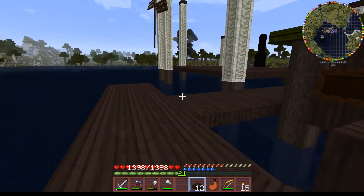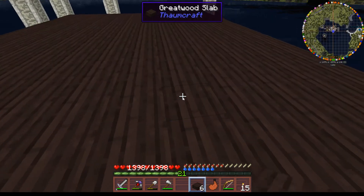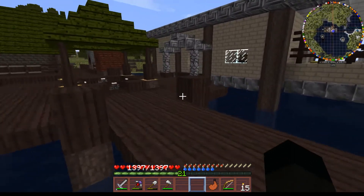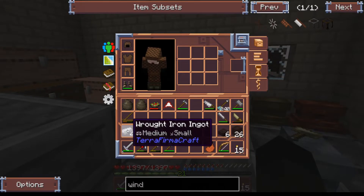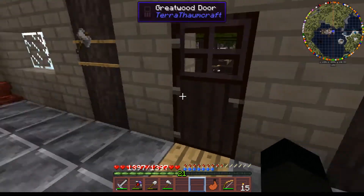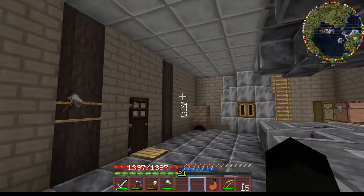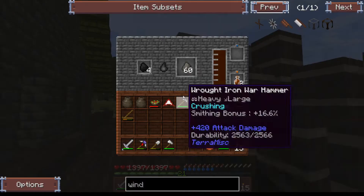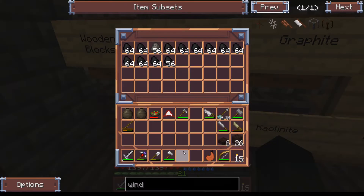We've more or less wiped out our entire copper supply. We do have a copper anvil we haven't done anything with yet — that's probably going to get melted down. I've still got some wrought iron and a little bit of pig iron. We need to make steel, so I'm going to put those into the crucible because I'll probably want slightly more steel.